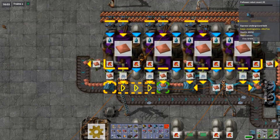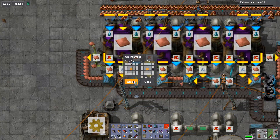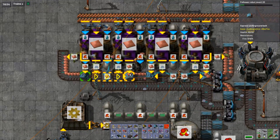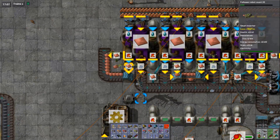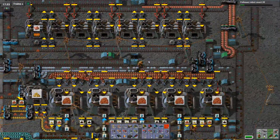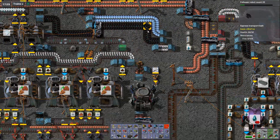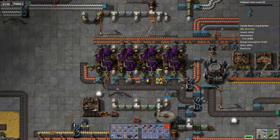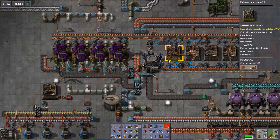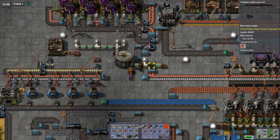I'll put one there so all of them have two inserters - or outserters, since they're taking the output. That one still has 21 items backed up because I made it a candle inserter. It seems the lower side is moving but the top side not so much, probably because these guys are picking up from the top side. The belt is full, blocking the input and output every once in a while.